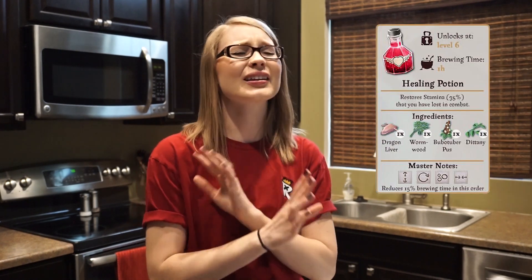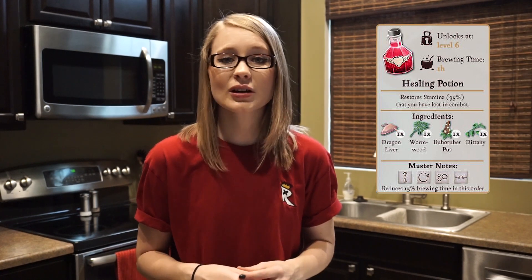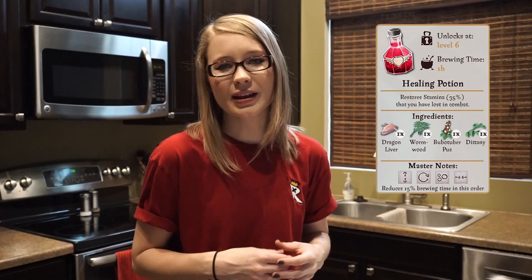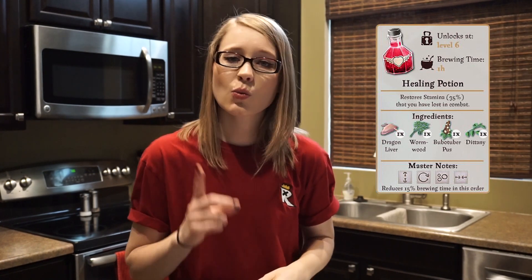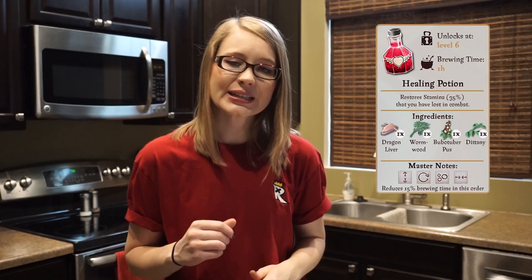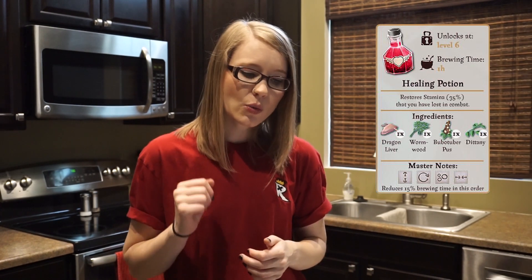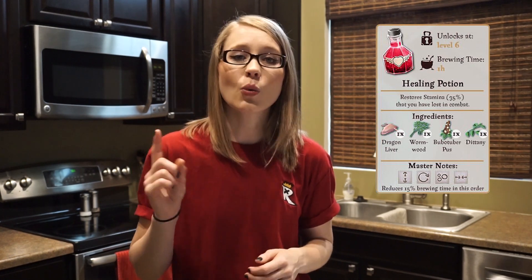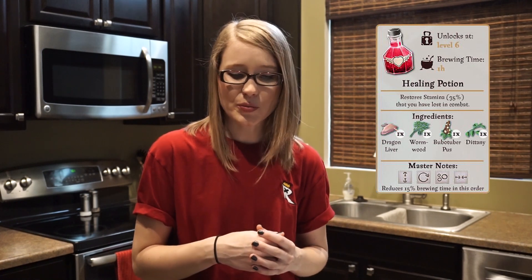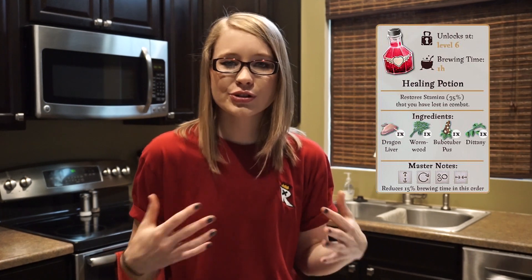Then we have Healing Potions, which you are going to need a ton of. This will restore your stamina lost in combat. It unlocks at level 6, which makes sense because that's when you can choose a profession and participate in Fortresses. It takes one hour to brew, and its ingredients include one Dragon Liver — a powerful and difficult-to-obtain ingredient — one Wormwood, known as a bitter-tasting ingredient, one Bubotuber Pus squeezed from the pustules of a Bubotuber plant, and one Dittany, known for its rejuvenation properties.